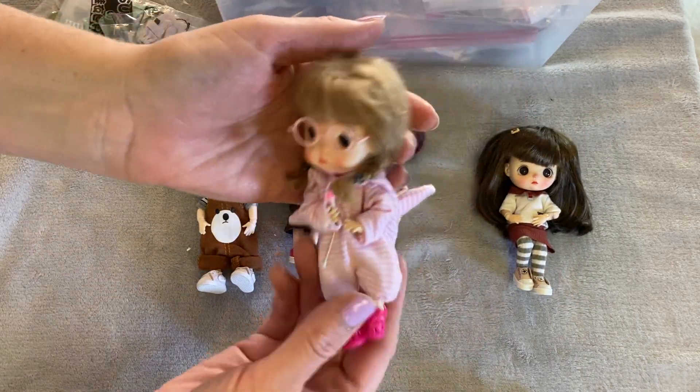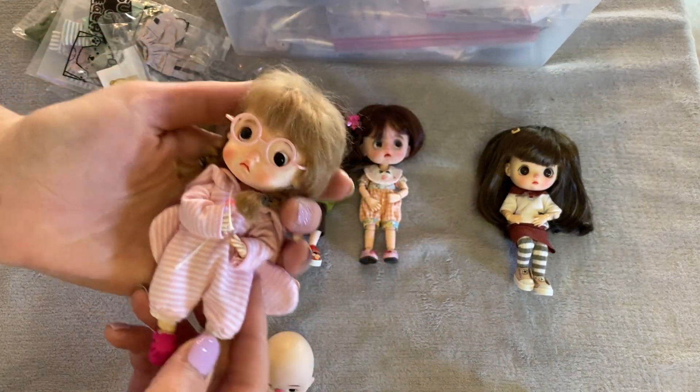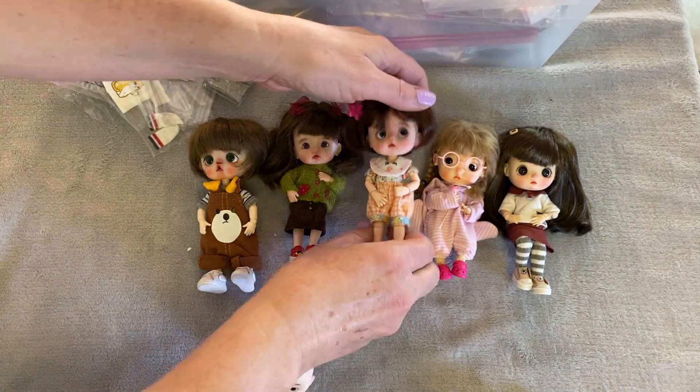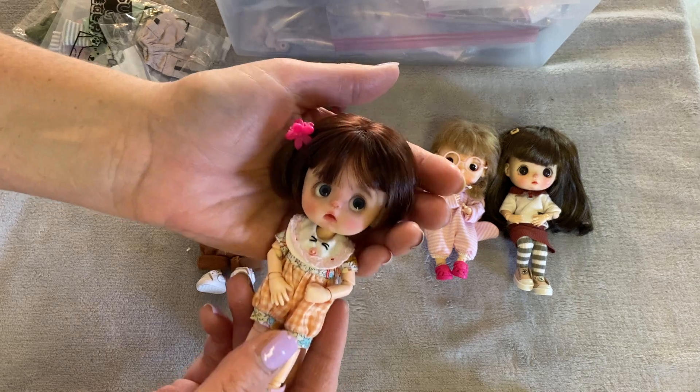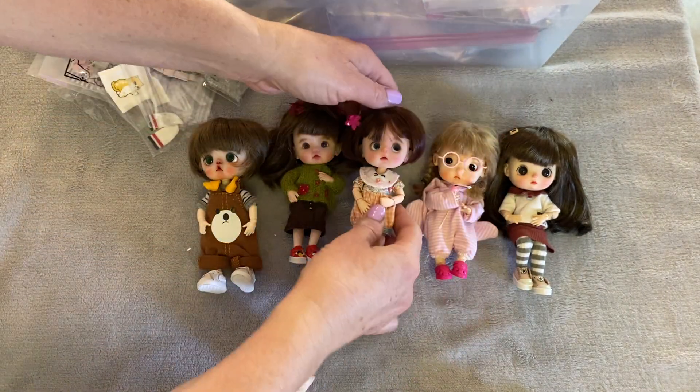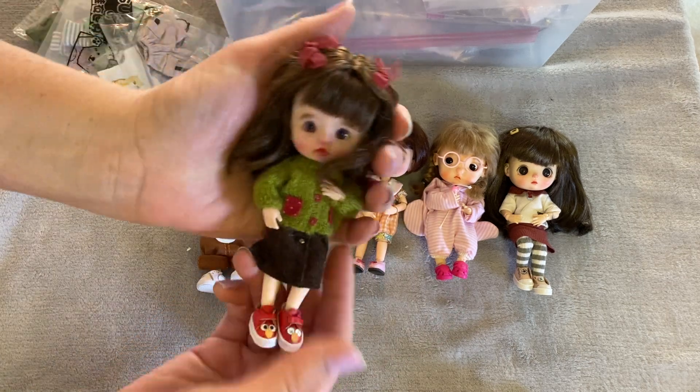We have Kitten. She's from Sunny Dolls on Etsy. She's really cute. Her eyes are movable. We have Button. She's wearing her wig that she came with, but I like it on her better. And then we have Bunny.